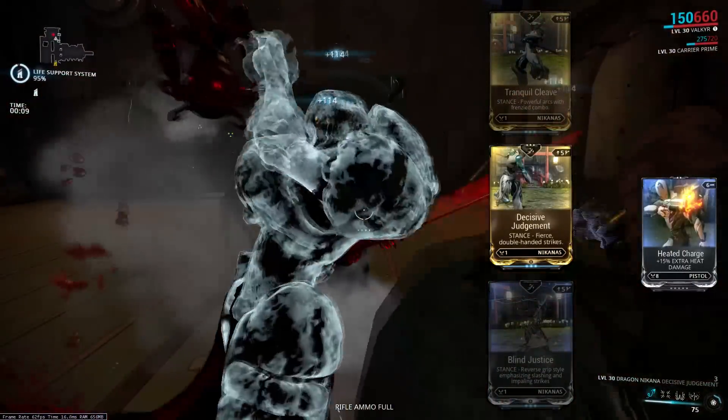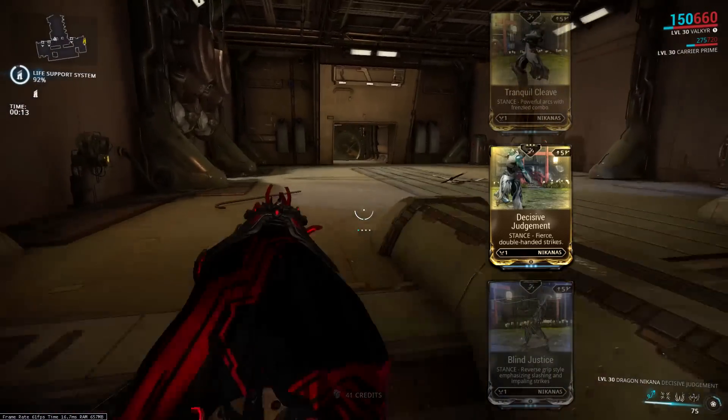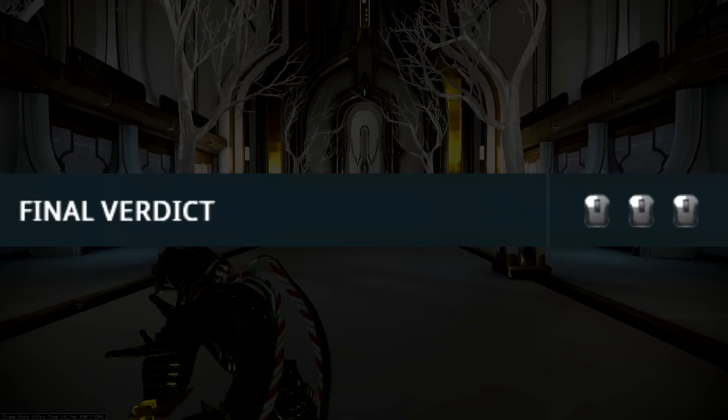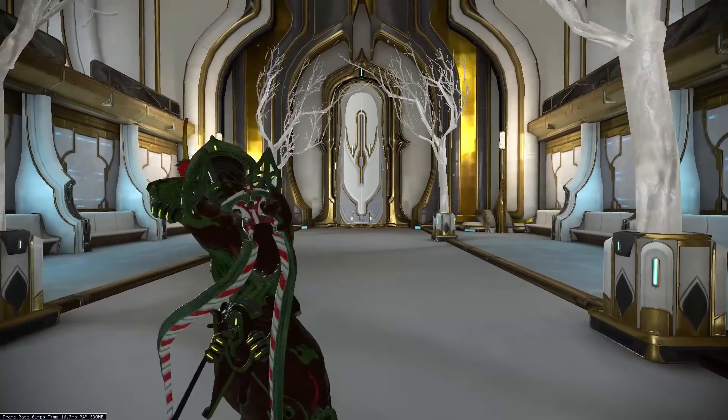Let's move on to Decisive Judgment, which is described as a stance with fierce double-handed strikes. The first combo is called Final Verdict and this is your standard EEE button mash. This combo is nothing special — it's just three regular strikes one after another.